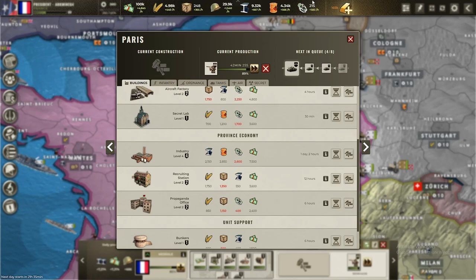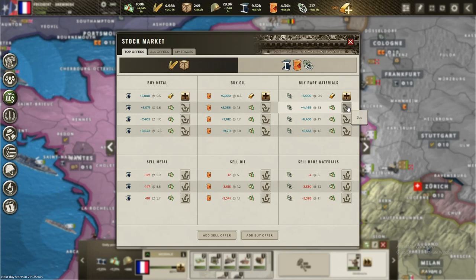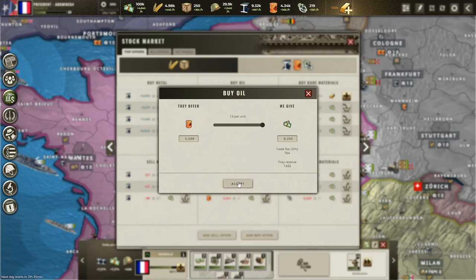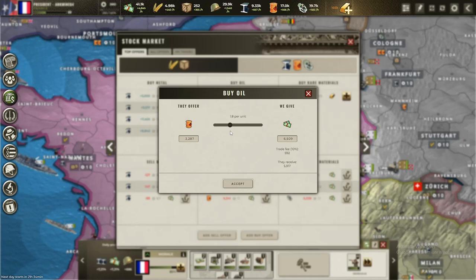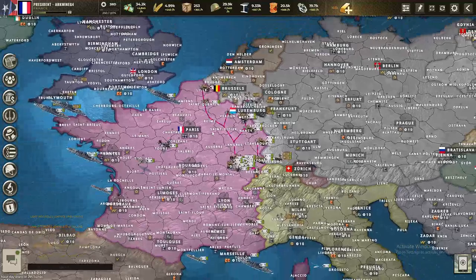Raw materials are running out and oil too, but raw mats are extremely cheap right now — only 1.5 — so I'm buying a huge amount to take advantage. That's about 8k worth, which is almost nothing and I have plenty of money. I'm buying an insane amount for the future, and picking up more oil too while keeping some money aside since units spend money as well. Now we'll have plenty of oil and rare mats.